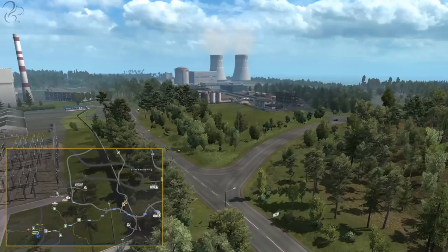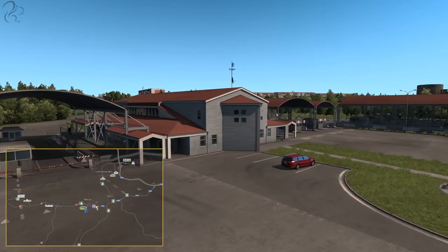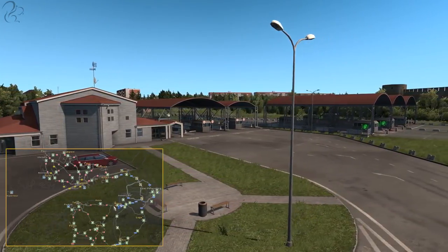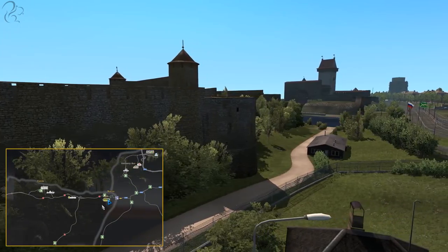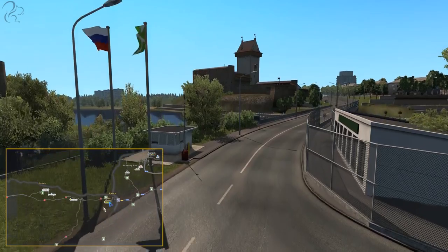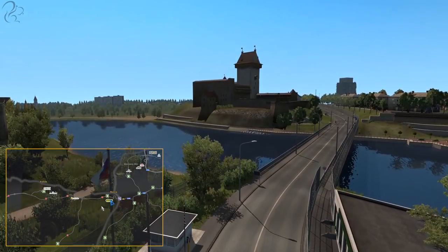Just to the west of Saint Petersburg is Sosnovy Bor, an industrial city which leads straight into Narva. At Narva there's a border checkpoint because we're leaving Russian territory and entering Estonia. Narva itself is a very small town — not much more than a border checkpoint and a refueling area — but it is quite picturesque with a rather lovely medieval castle by the river.